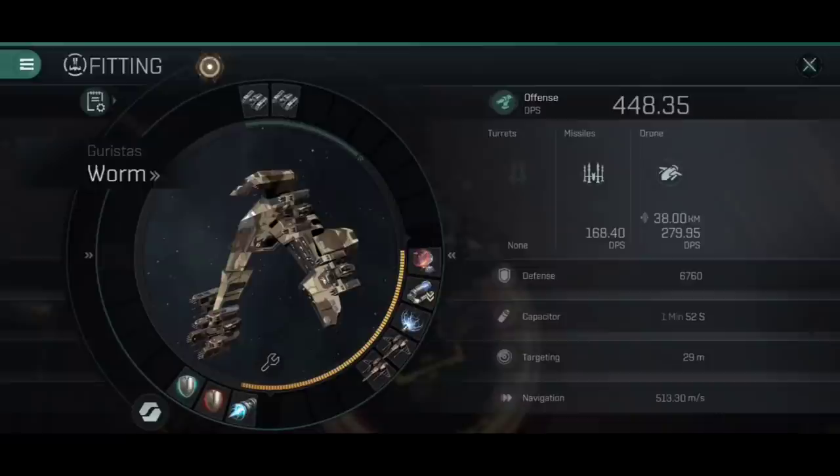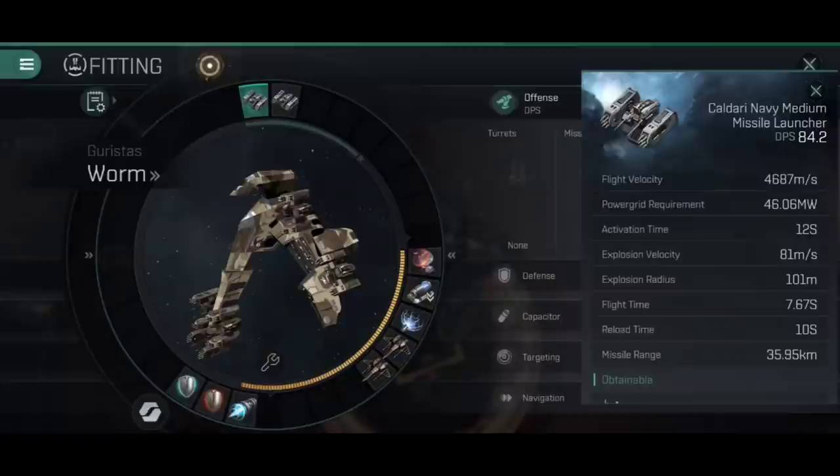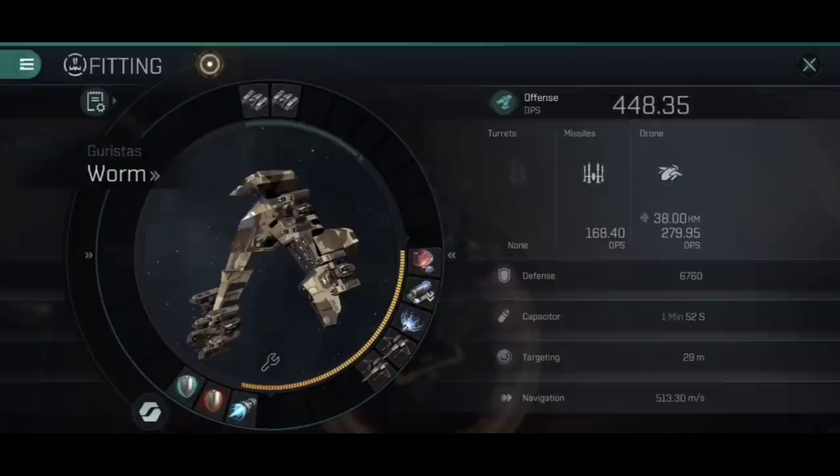What Frosty suggested - which I wasn't sure would work at first - was to actually utilize a little bit of extra power grid to fit medium missiles, not rapids, just medium missiles. The advantage, as crazy as it sounds, is simply the range: 36 kilometers range you get out of this. On top of that, with my current training, my drones have a 38 kilometer maximum range as well. So I can sit comfortably up to 36 kilometers away and apply my full DPS of 448.35. Frosty the mad genius suggested this, trialed it, and my goodness, it is terrifying.